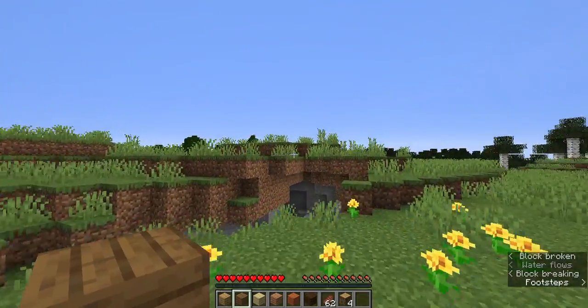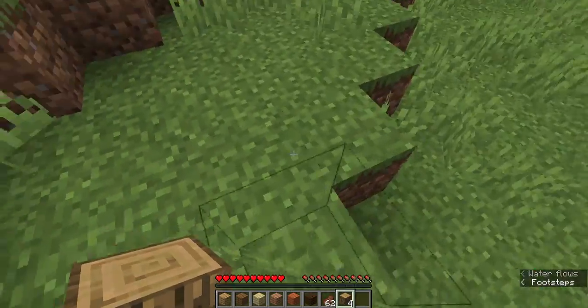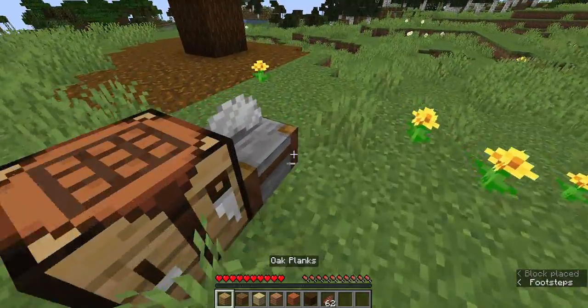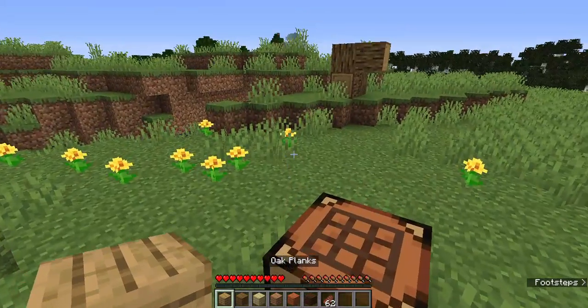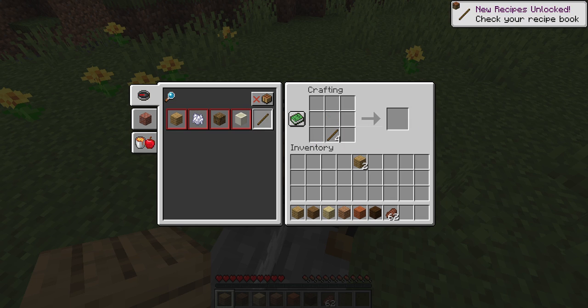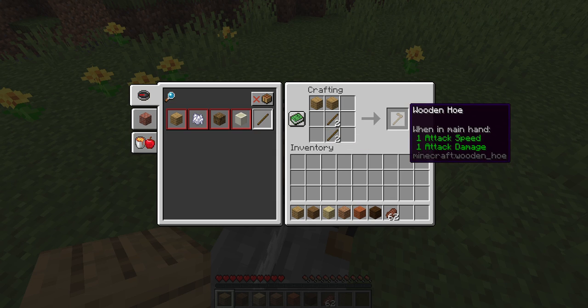You'd also probably want to get rid of the leaves or it might trigger some people. Logs have their own video coming later. These are planks — they're really important and you need them to do pretty much anything in the game. With just one single log you can make a hoe and a half — just kidding, you can't make half hoes, that's not a thing.